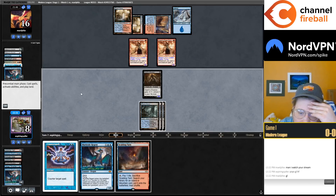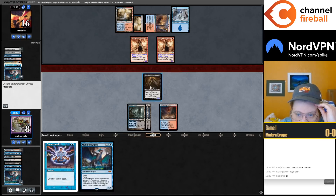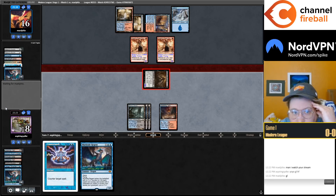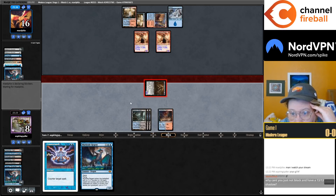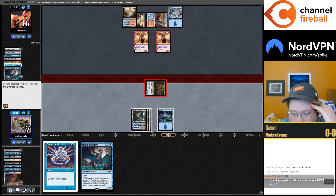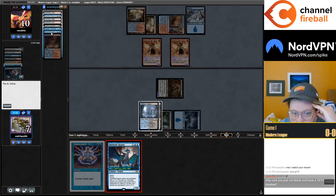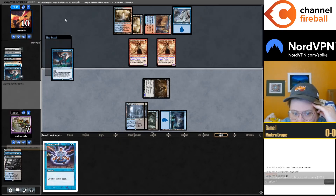If I play a Murktide it's just a 3/3. But here I get to go Scalding Tarn, attack — they can never block here — then fetch basic Island, hit my opponent for six down to ten, 3/3 Murktide with Counterspell up, and then just kill them on the backswing. So we should be deterministically a win here.